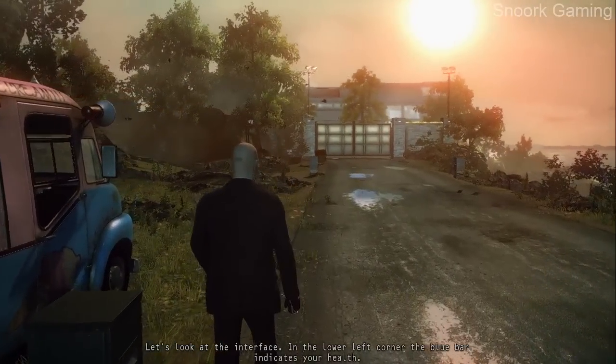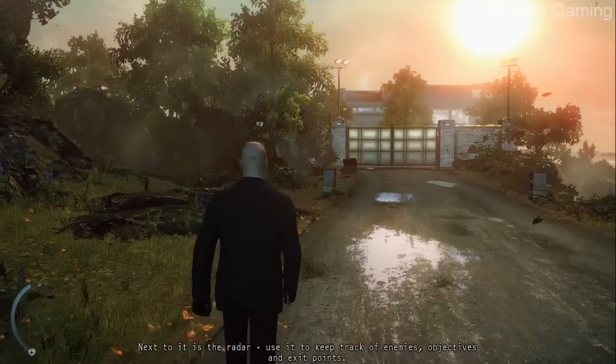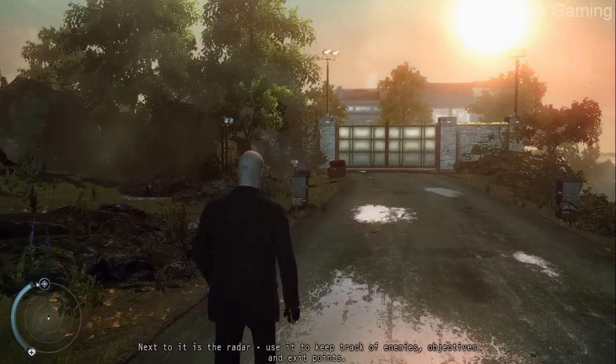Let's look at the interface. In the lower left corner, the blue bar indicates your health. Next to it is the radar. Use it to keep track of enemies, objectives, and exit points.